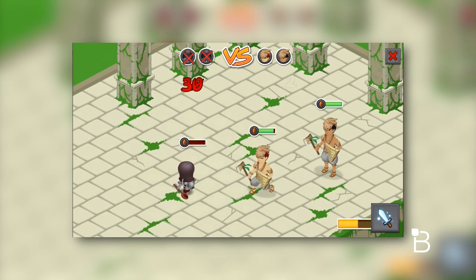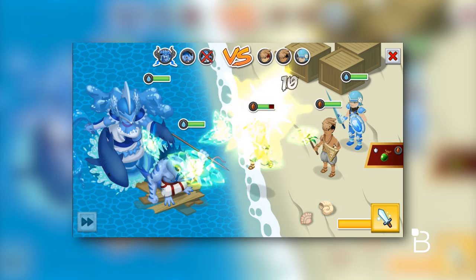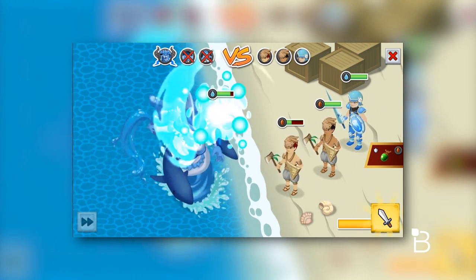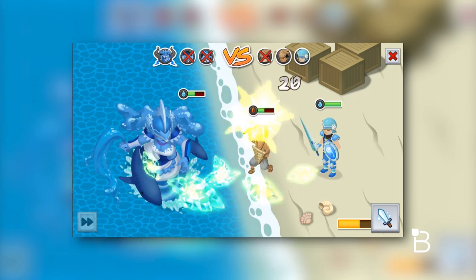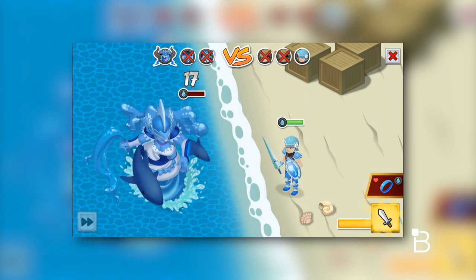Combat is mostly automatic, but you'll be able to trigger special attacks when the special bar in a corner fills up. From my experience, it's much better to save that special attack for the boss when his health is low, so you can get special items after the fight. Mostly every attack in the beginning is a one-hit kill until you reach the boss, and there aren't any potions or items to use since the battle is automatic.